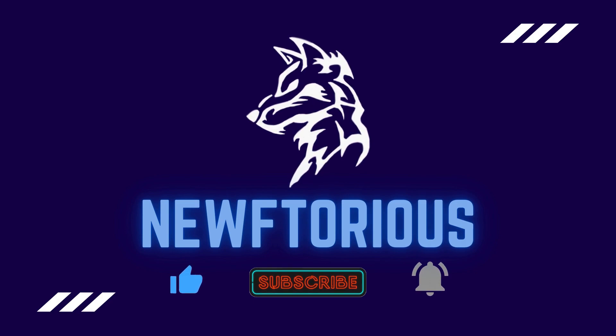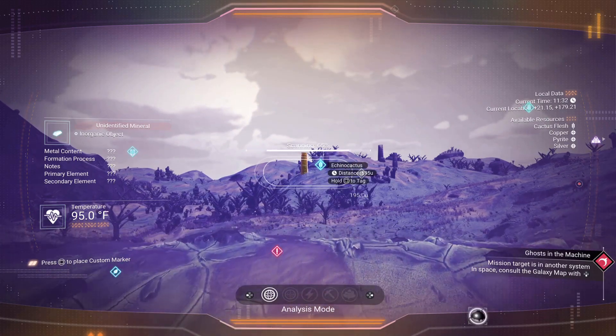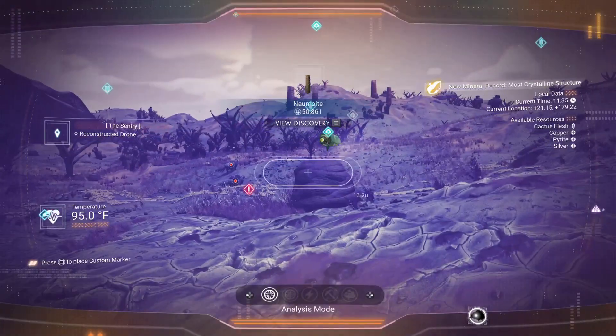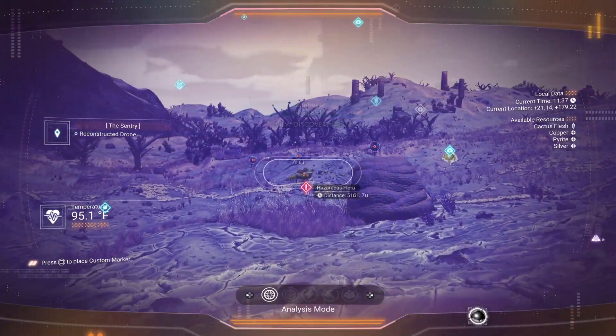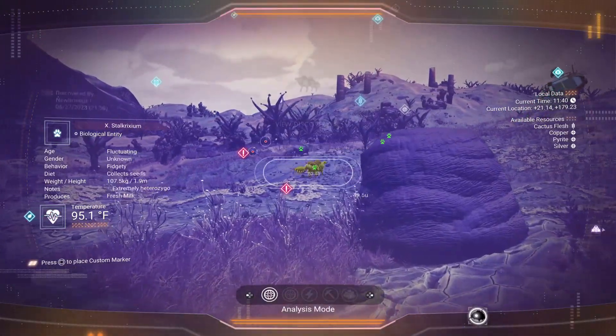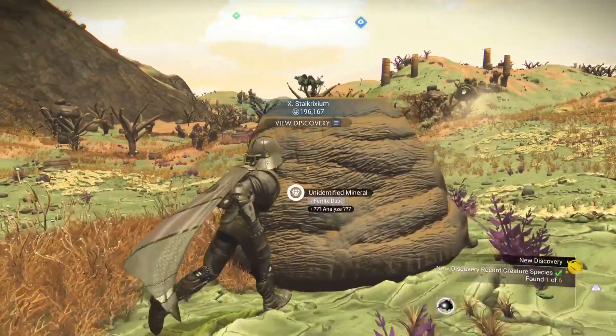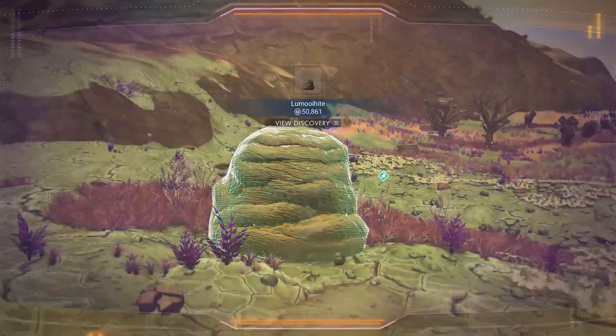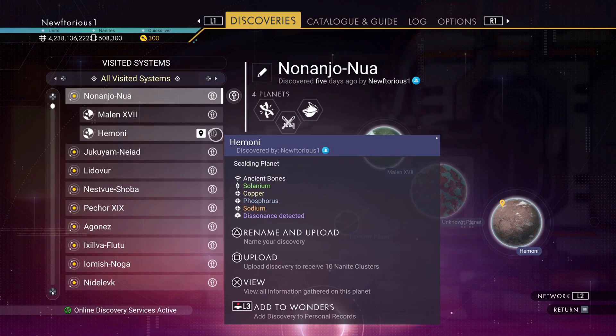First up, whenever you're starting out a new playthrough I highly recommend that you scan everything. Scanning everything on the planet will give you more information about things you scan — for instance, it'll tell you about extra minerals you can mine from resources. You can also make a few units by doing this, and when you upload your discoveries you'll get nanites as well.